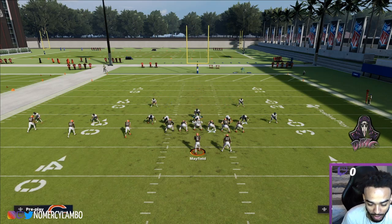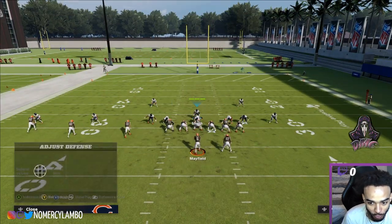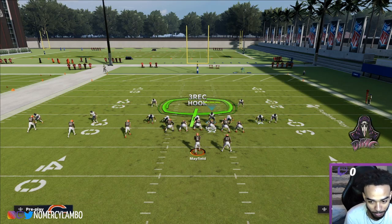You come out in Tampa Two, for instance. You send the D-ends into zones, and you bluff blitz the D-tackle. Now this dude's going to have a one-on-one to the outside, and this dude's going to have a one-on-one to the outside. And you can still stand on top of the post-up.